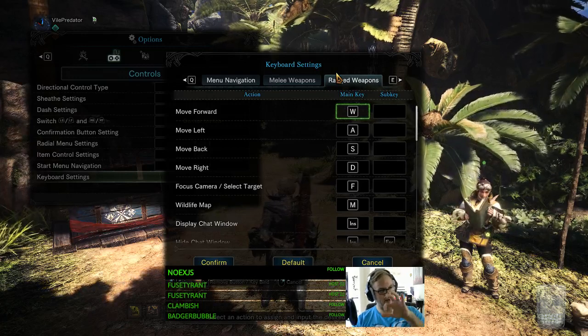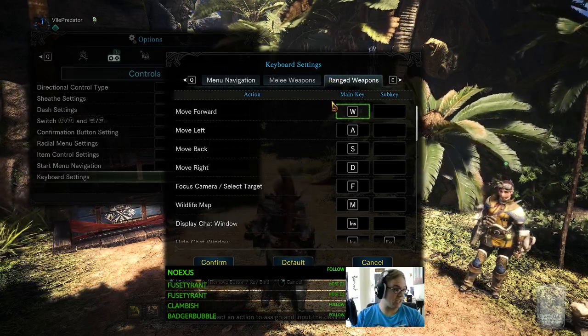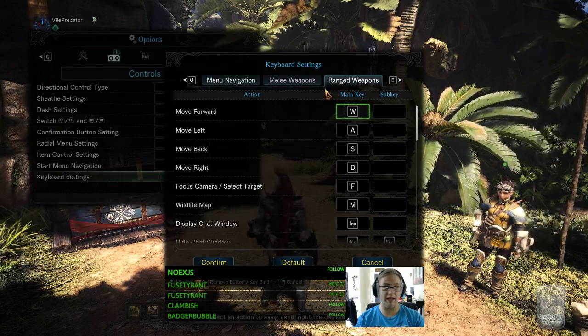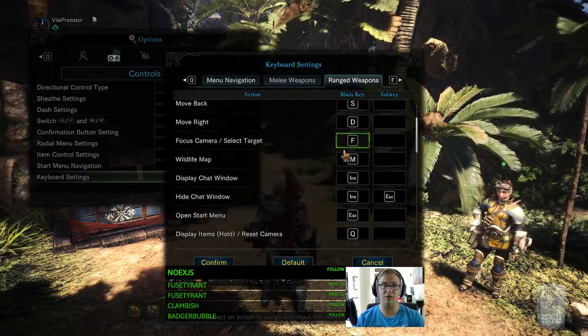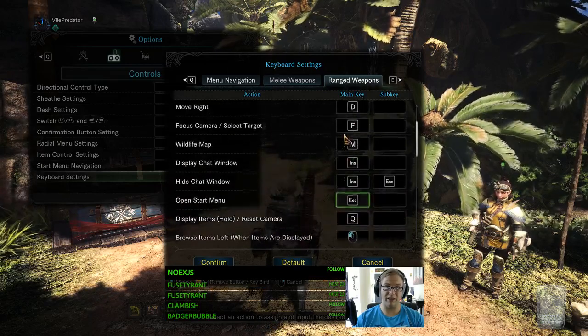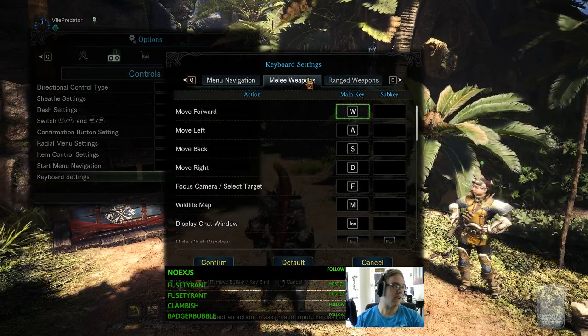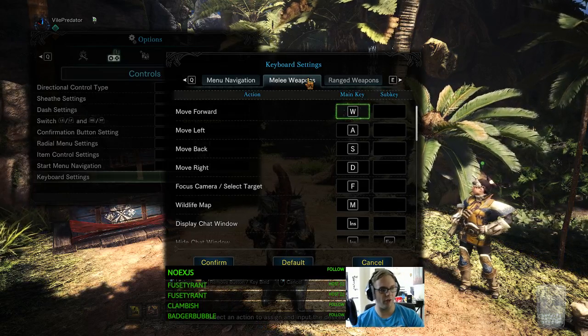For instance, with a bow gun, reaching down to press V to aim every time is a bit of a stretch. So I just changed that to one, so I press one on my mouse and there's my aim. All the buttons are customizable, so feel free to change them. And if you swap from bow gun to melee, you can have a whole other set of keyboard settings.